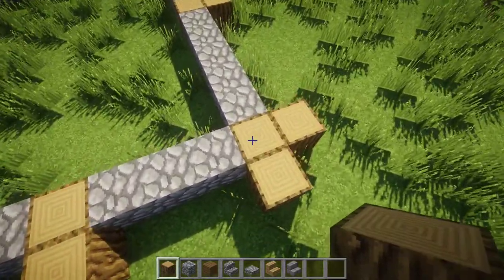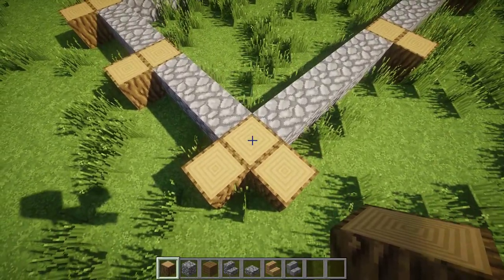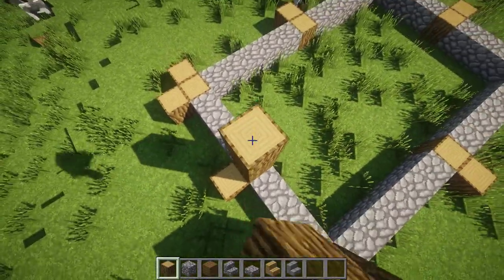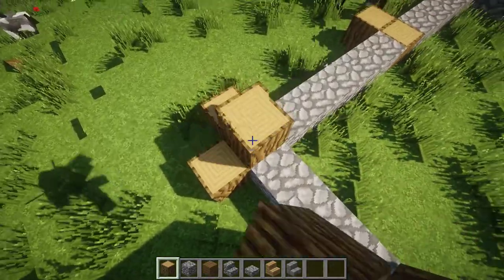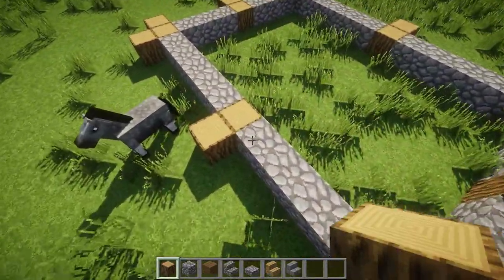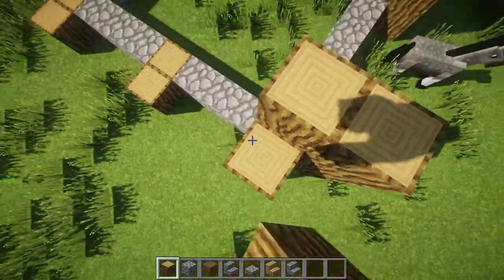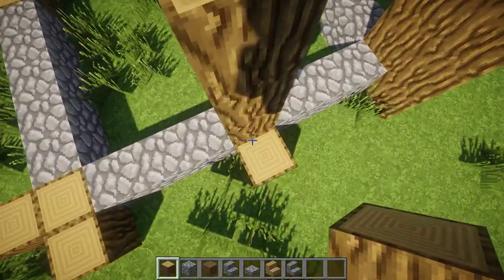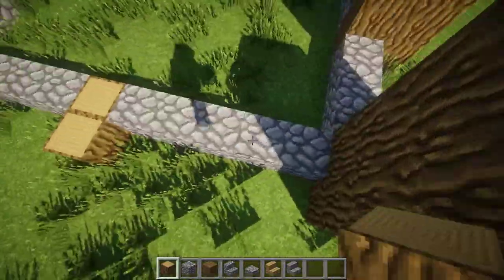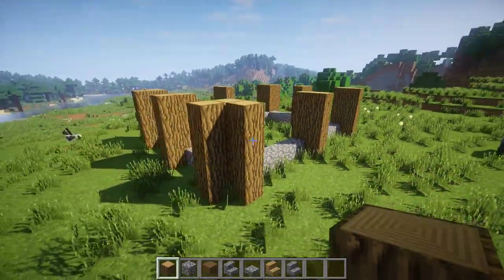Get your oak wood again. In total it's going to be four blocks high, so add three more: one, two, three, four. Do it on each block — on top of each block. So now it should look like this.